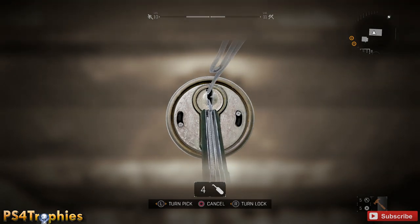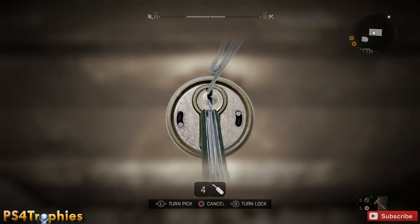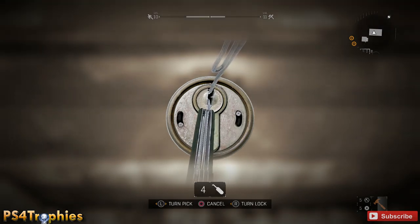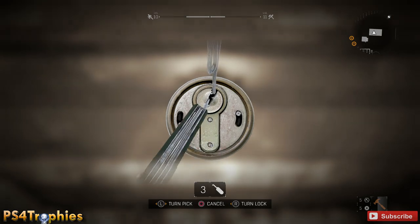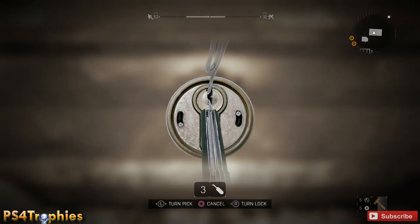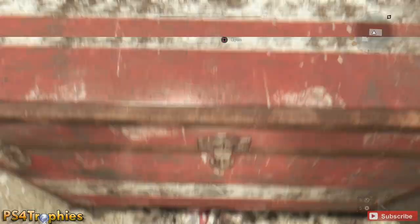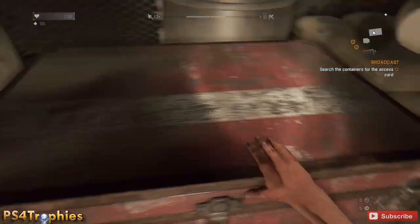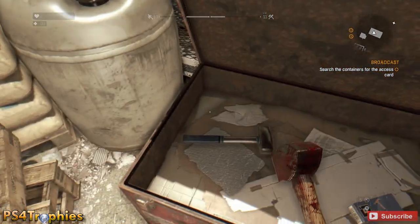Move the left stick left to right and simultaneously tap a little bit on the right stick until you feel no vibration. If you feel no vibration, hold that top pick with the left stick in that position, then move the right stick to turn the lock and you should be able to pop open the chest.